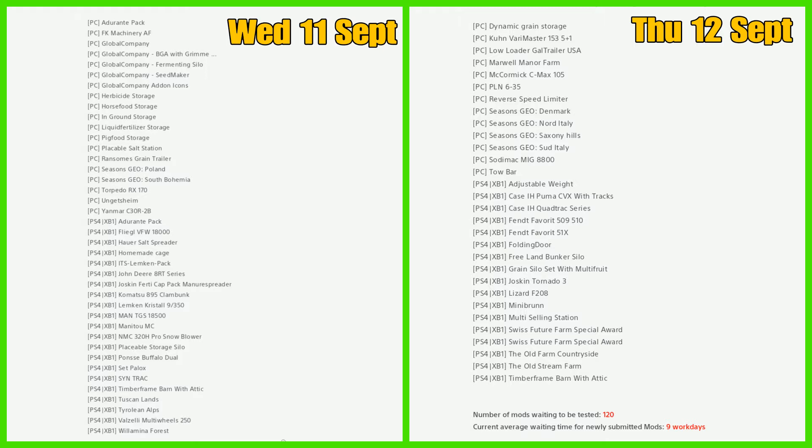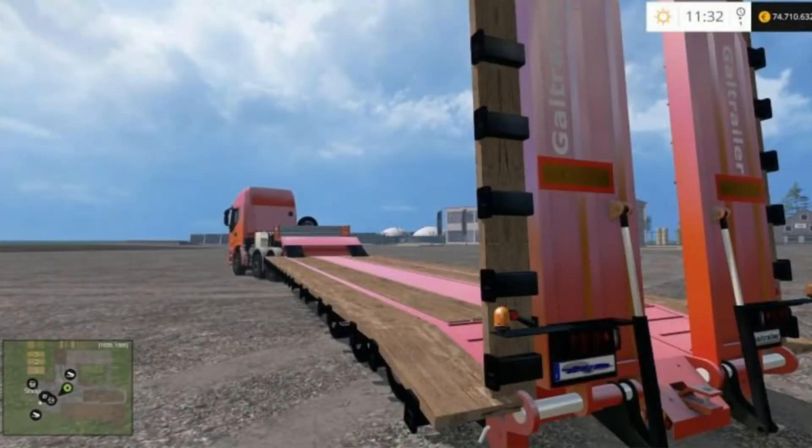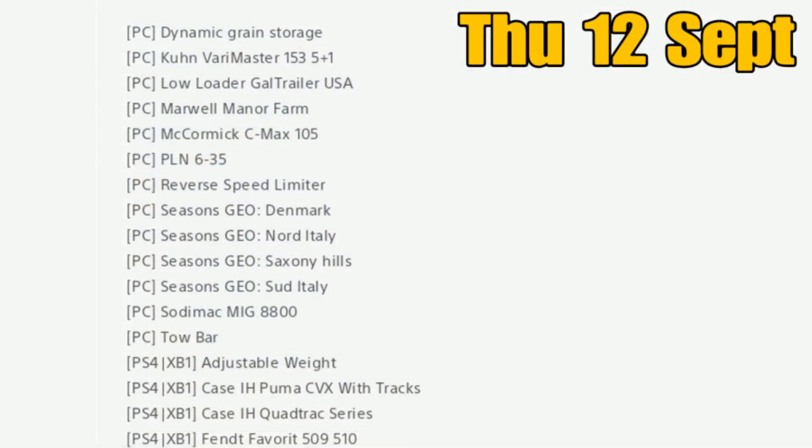Moving on to the day, everything is new apart from the timber barn and timber frame barn. We've got the Dynamic Grain Storage, Coon Very Master 153, the low loader, Gal Trailer USA, Marwell Manor, McCormick C Max 105, PLN 635, reverse speed limiter, and all the seasons geos for Italy, Tuscany Hills, Nord Italy, and Denmark. Sodomus MIG 8900 is back with the tow bar.